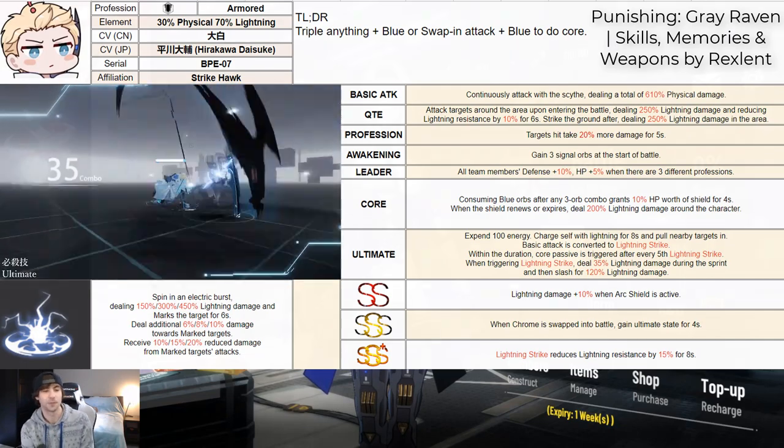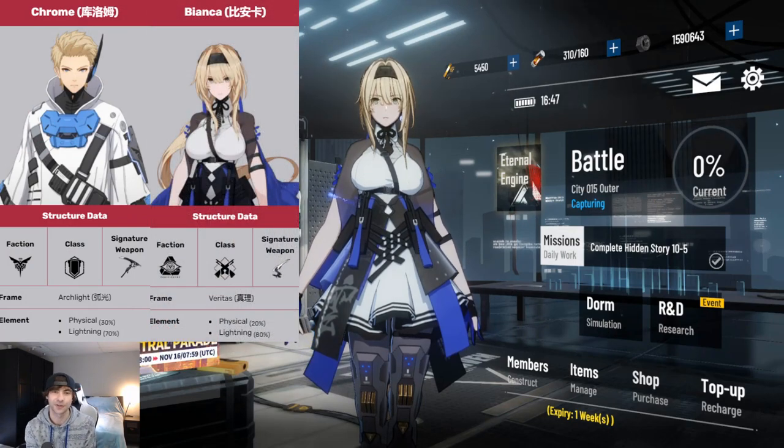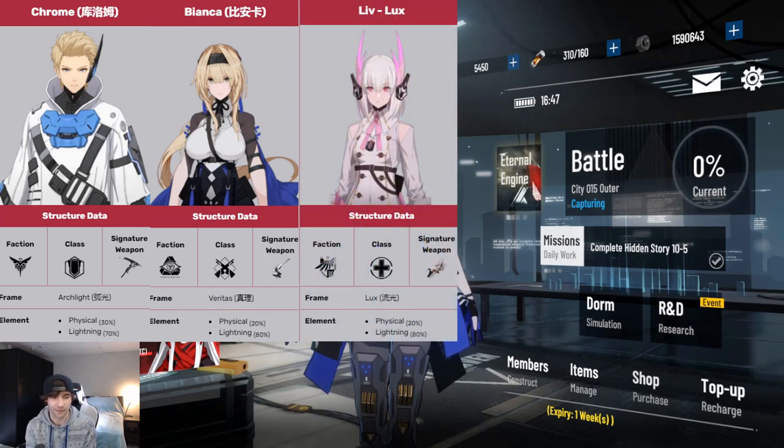Since Chrome is a lightning tank frame, you're obviously going to consider running him with Bianca, who is the strongest lightning attack dealer in the game right now. You'll also want to run Lux Live because she increases everyone's elemental damage when she has her ring on the field at Double S. That is probably a really solid team combination — it's full lightning, everyone synergizes really well together, especially with the memory sets you put on them.